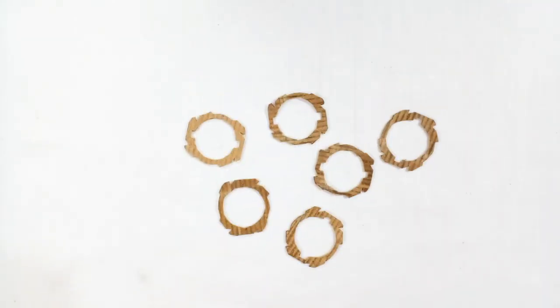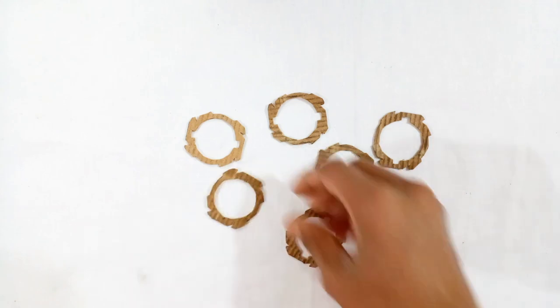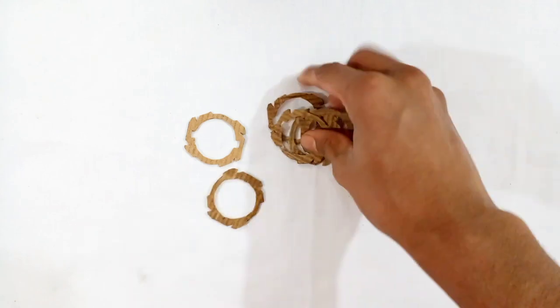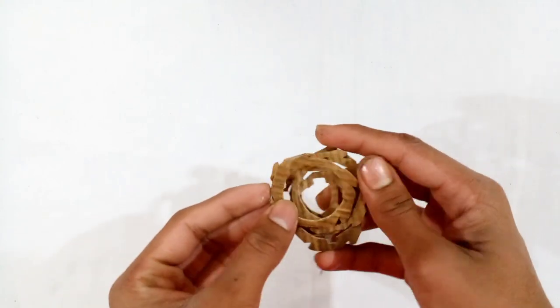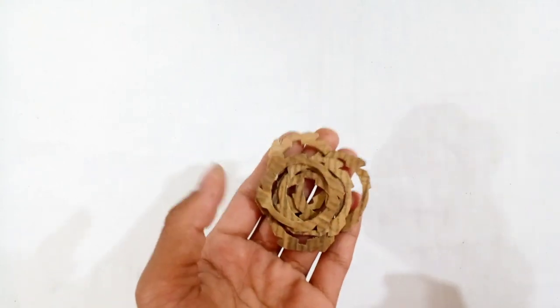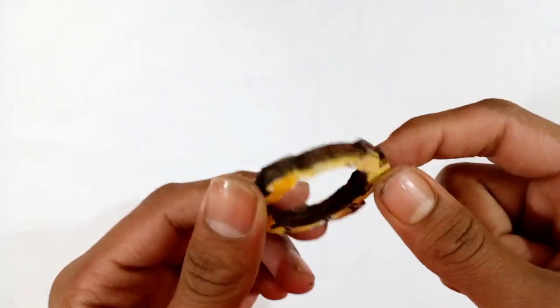Now I am going to make the 12 disc. As you can see, I have got six cardboard templates almost like the shape of the 12 disc. What you have to do is to stick five cardboard templates on this cardboard template. Just take the four cardboard templates and stick them on this cardboard template at the bottom with glue, and the body of the 12 disc will be ready.